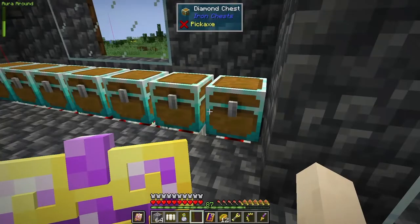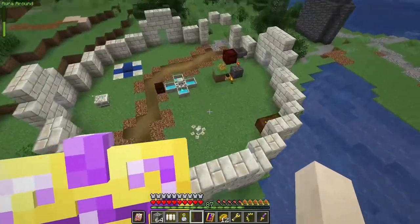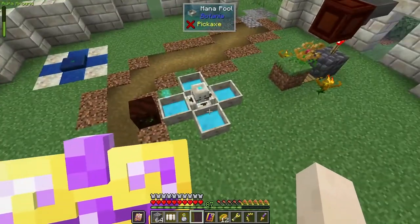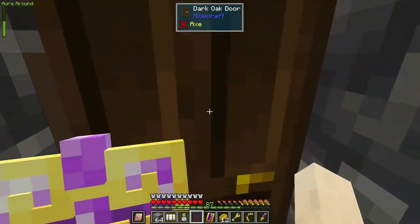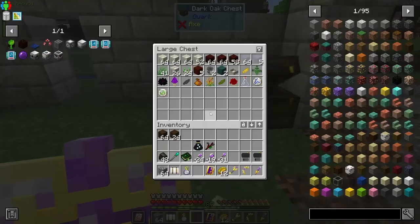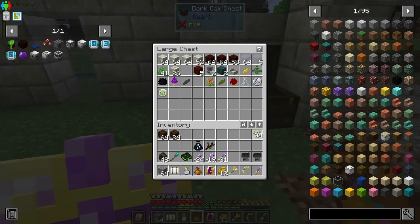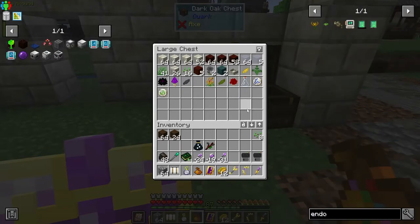I have two endoflames out here to generate mana. The only reason I have mana right now is because I would just leave stacks there for a long period of time, and so it's built up this tiny bit that I have. But it's not going to be enough for very long — I'd like to get it a little bit quicker. So maybe we could make some more endoflames before we get started to help us along. Now I have all my flowers in here. Maybe we'll make eight, so we'll have an even ten.